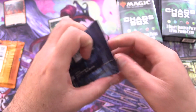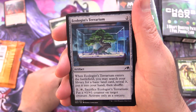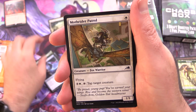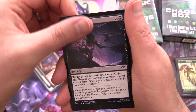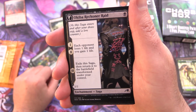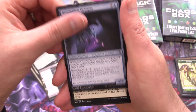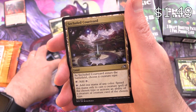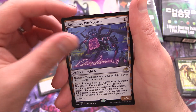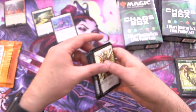On to some Kamigawa: Neon Dynasty. We want to find Boseiju. We have Ecologist's Terrarium, Greater Tanuki, Cyber Trespassers, Moth Rider Patrol, Tatsunari, Toad Rider, Kaito's Pursuit, Commune with Spirits, Imperial Subduer, Jukai Preserver, and Okiba Reckoner Raid. Uncommons: Nozomi, Road Captain, and Acquisition Octopus. Secluded Courtyard — still around a dollar, not too shabby. Colt Anvil and Reckoner Bankbuster, which is actually one of the hits these days. And we have a Swamp with fantastic artwork, a Samurai Token, and Battlebond.